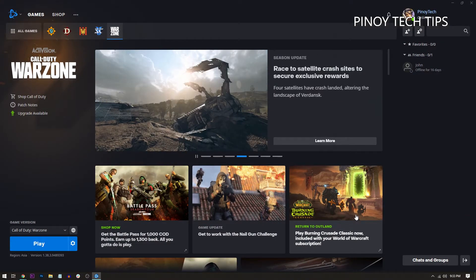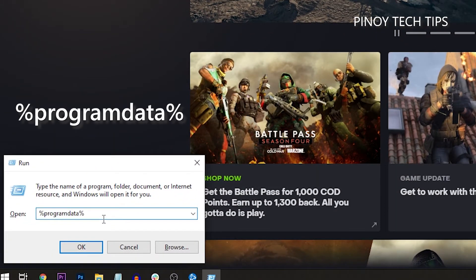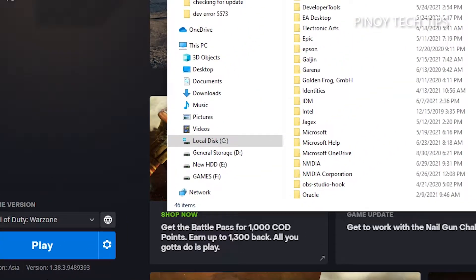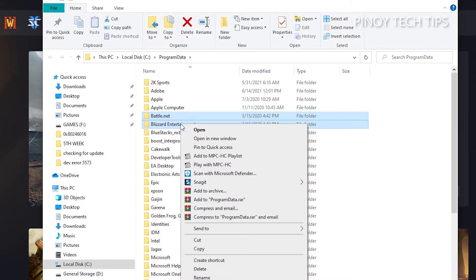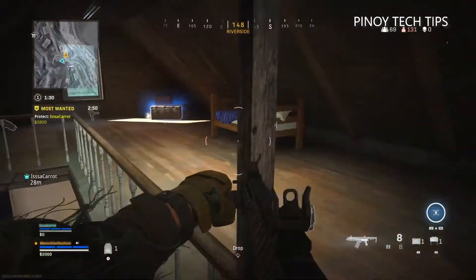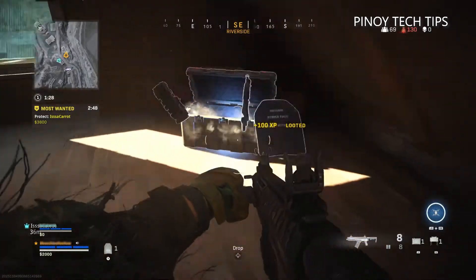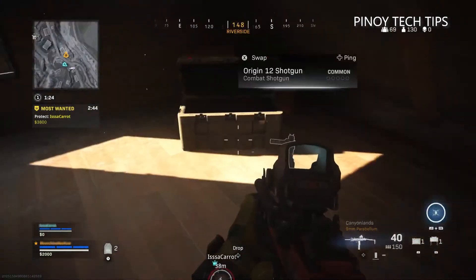It could be one of those cases, so here's what you should do: on your keyboard, press the Windows key and R at the same time to pull up the Run command. In the text field, type %ProgramData% and press Enter. Now delete the Battle.net and Blizzard Entertainment folders. After doing that, restart the Battle.net client and then run Warzone from there. If this doesn't fix the problem, move on to the next solution.